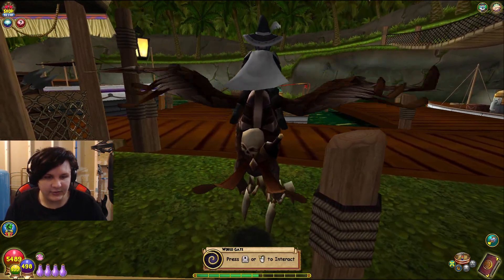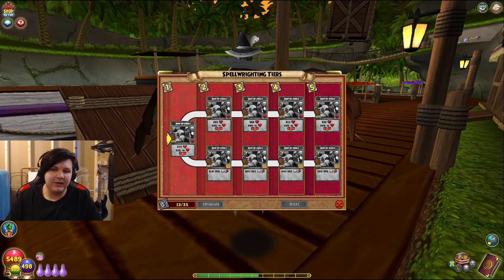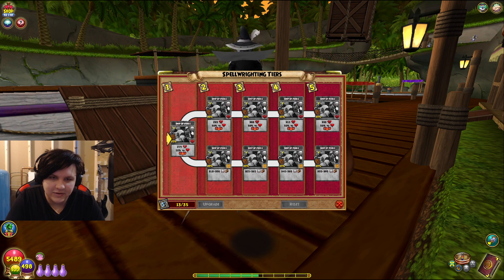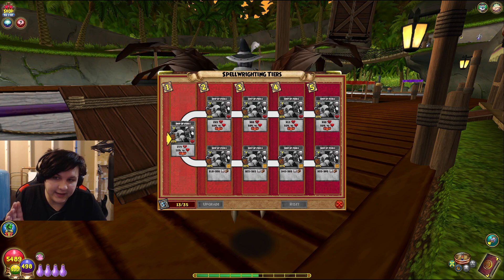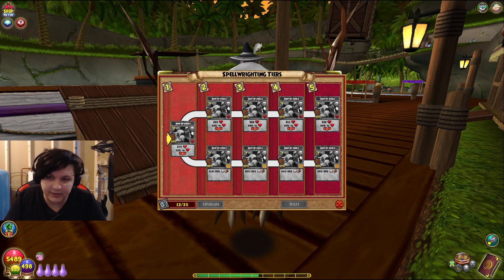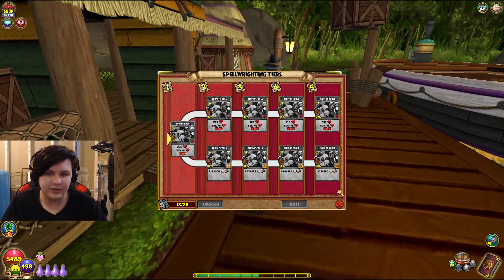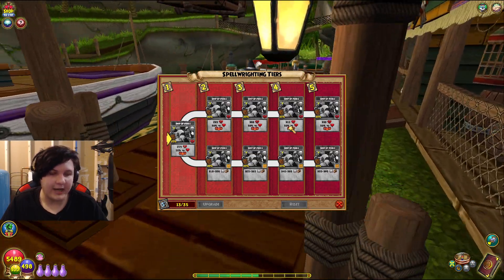The ultimate reason why you'd want to farm for these — and the major issue with these — is the death spell. I want you to just look at this for a second and absorb what it is. This is a four pip hit-all spell. For death, who does not have a four pip hit-all spell — Deer Knight has been the best thing for the longest time. But now they have a four pip hit-all spell, which puts them on level with literally every other school that has a four pip spell. For the longest time that's been death's downfall, but now they do have one, and it's incredibly powerful.